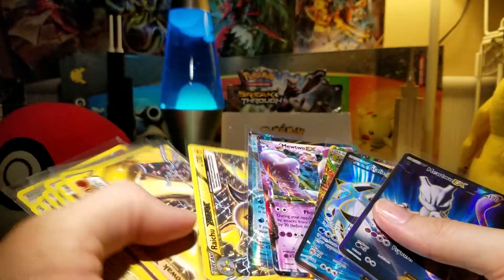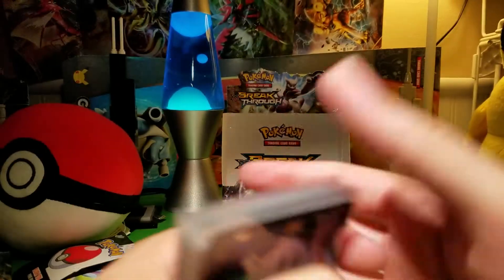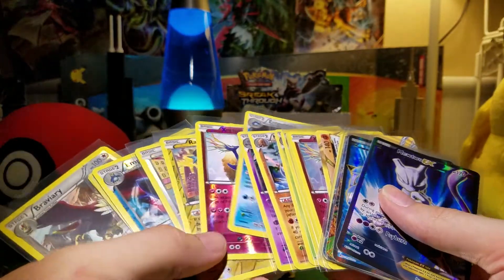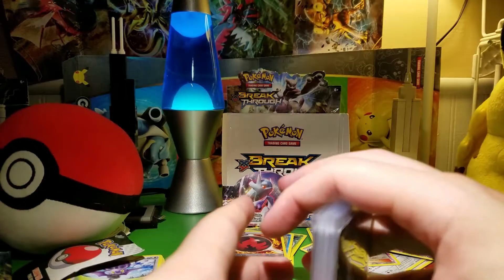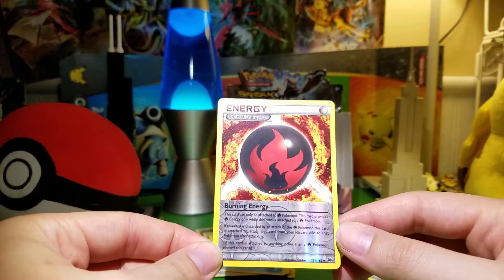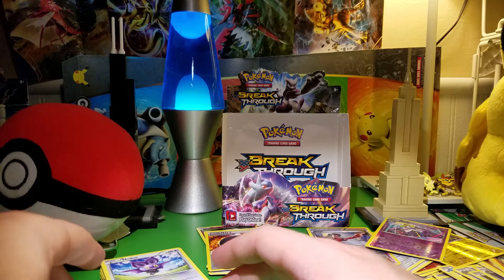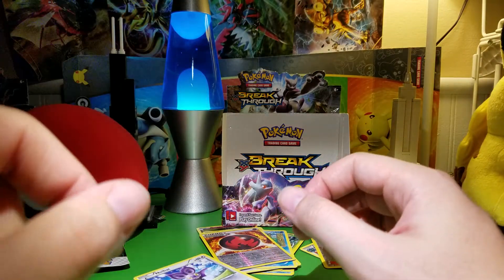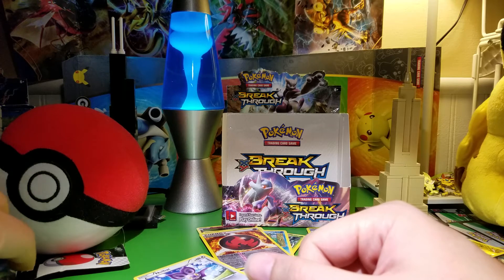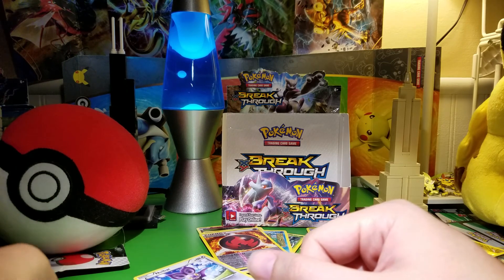As far as the EXs and breaks go, pretty disappointing — none of the really valuable ones. And I didn't get any Super Rods, I really wanted at least one Super Rod. But I mean, I got a lot of cards, some good trainers, some Float Stones, some Judges. Overall it was alright — not bad, it's always fun to open a box. I wish it would have been a little better. I'm probably going to be buying an XY Evolutions box, so I won't be buying stuff for a little while — look out for that. Thanks for watching.